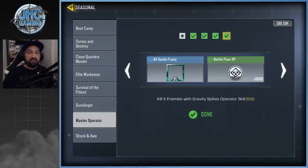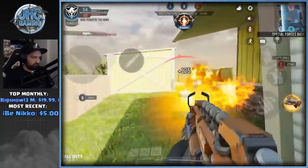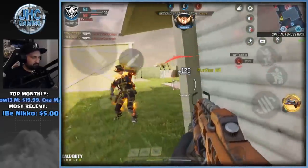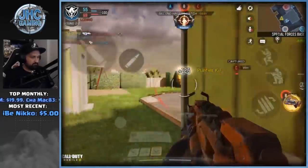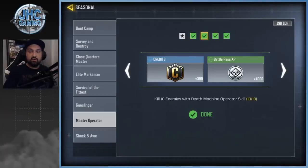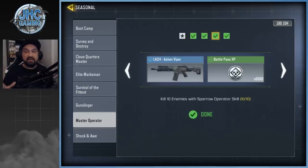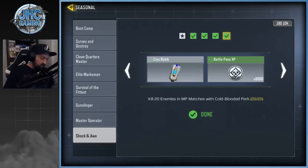At the same time you can do the operator skill challenges, so equip the right operator skill and just do them while working on the bottom part. Equip the Purifier, once you're done with the 10 kills switch to Dead Machine, and once you're done switch to the next one. I started with the bottom two because you can do both at the same time and I actually ended up finishing both at the same time on the last game.